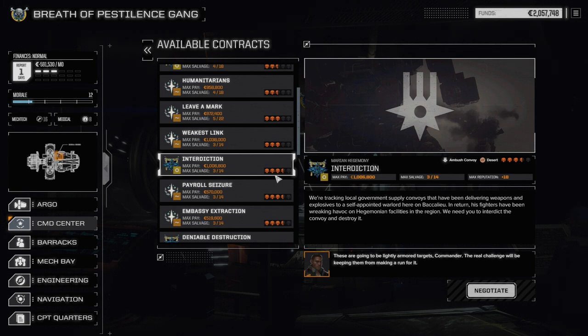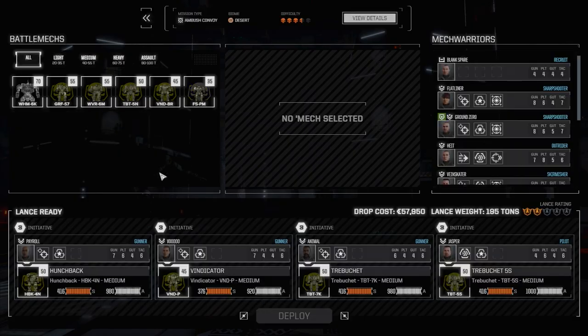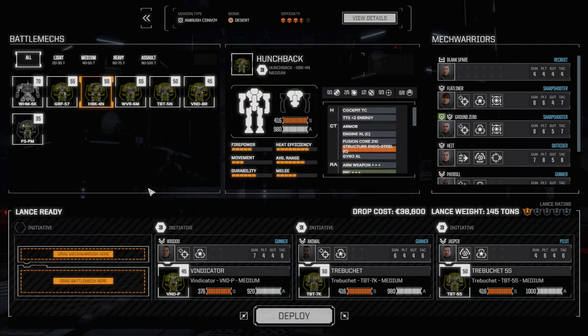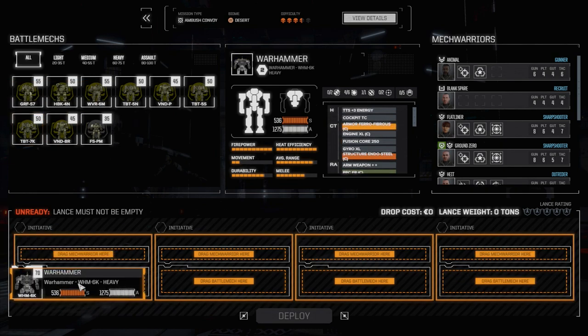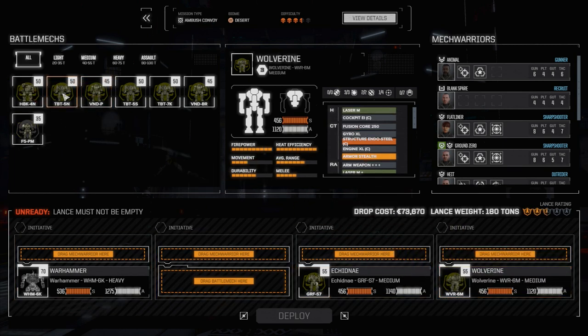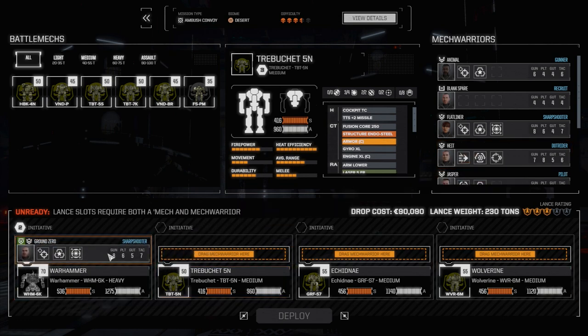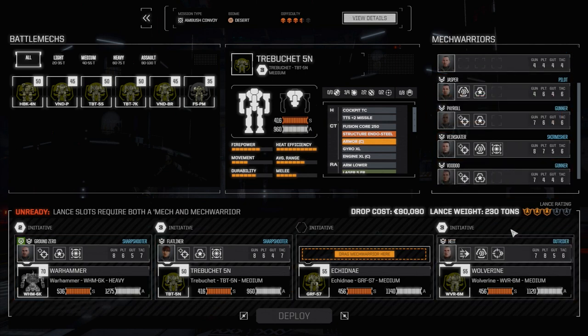I'm thinking we're going to do this interdiction mission - it's an ambush convoy, three and a half skulls, should be easy enough for our mechs. It's relatively simple: ambush convoy, one lance in a group of vehicles, there might be some reinforcements later but it's unlikely. Let's negotiate for maximum salvage - this should cover our drop cost plus any repairs. We're going to go with our main lance, pull out the second lance. I don't want to risk damaging too many mechs.